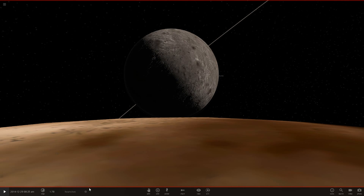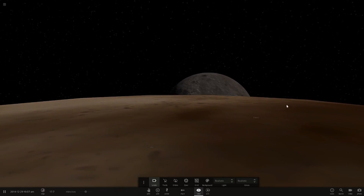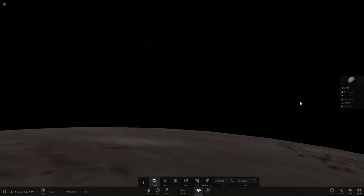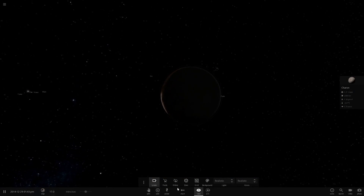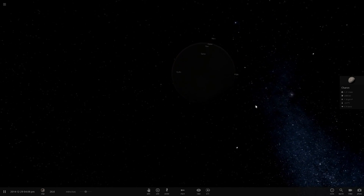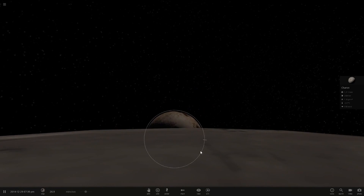From Pluto's surface, this thing is huge in the sky and it's not even the same size as Mars yet — it's still a very small object. If we slow down the timer we get a moon-set. Looking good — we can also look at Pluto from this moon. The Sun is very small in the distance too.